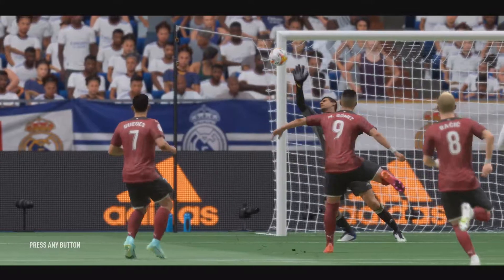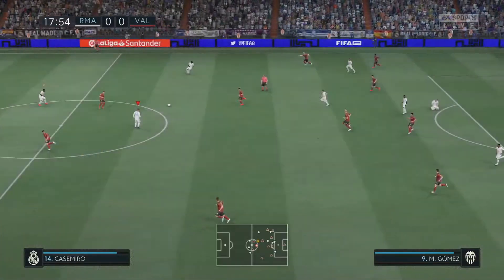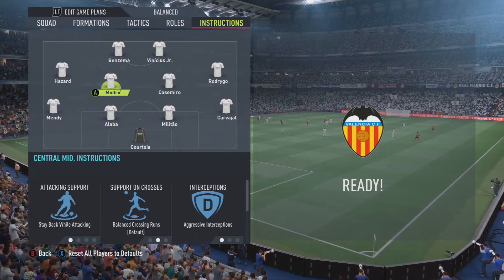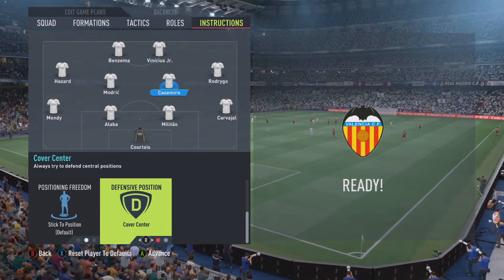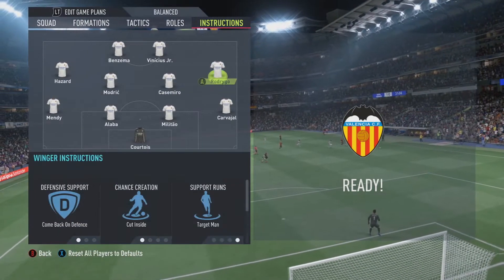As for Casemiro: for attacking support, stay back while attacking; for support on crosses, stay at edge of box at crosses; interceptions on aggressive; positioning freedom on default; and defensive position on cover center. As for Rodrigo: defensive support on comeback; for chance creation, cut inside; and for support runs, I've also made him the target man.